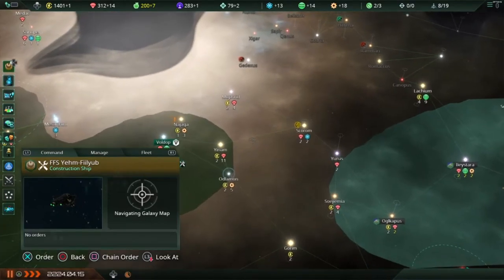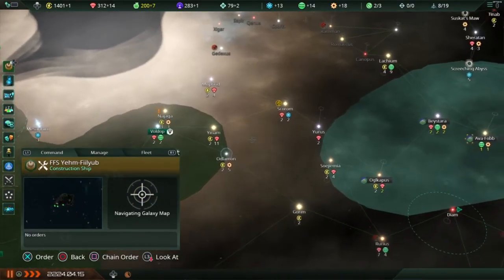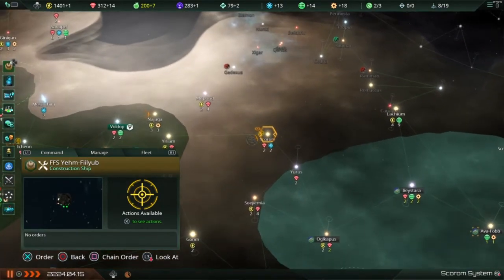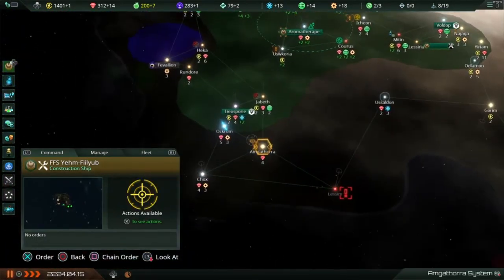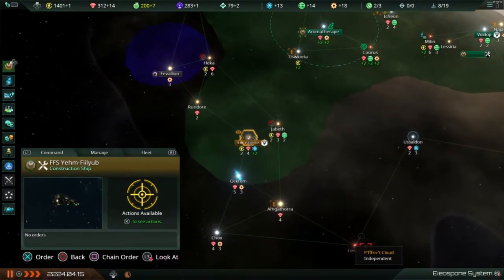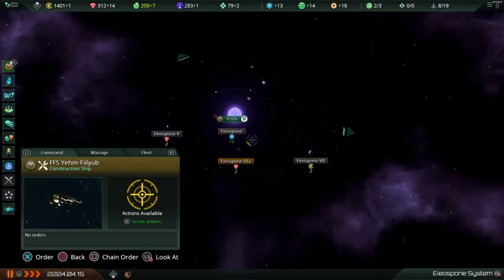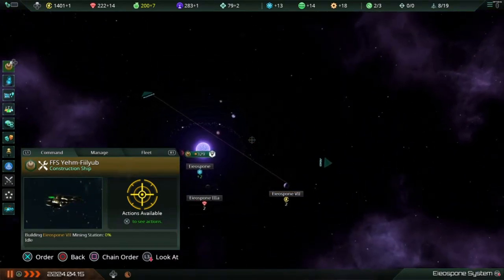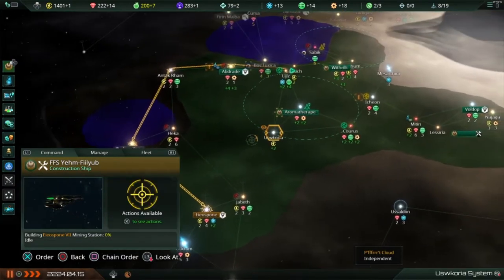I guess I could do the same thing maybe right here — I might do that, I don't know. With this construction ship, I'm going to come down here and first build a mining station right there, so that'll happen.